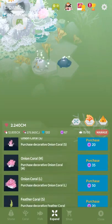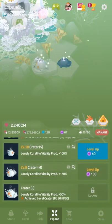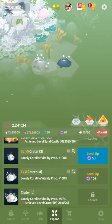I don't have the purchases to show you that. I spend all of my pearls on the craters. I find that the most effective use of pearls. Currently, you see, I have plus 260% Tap Vitality.